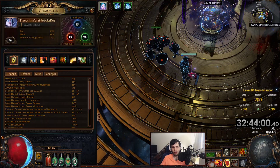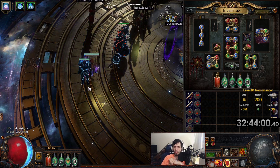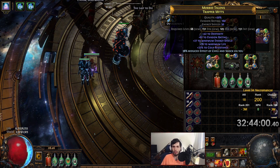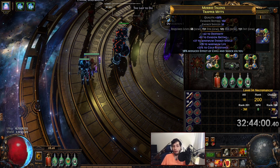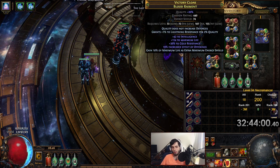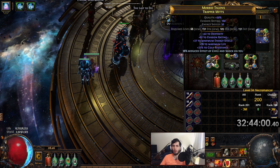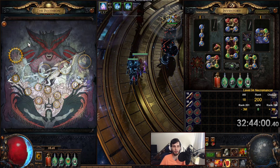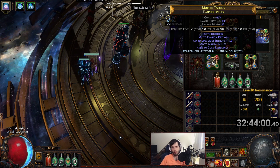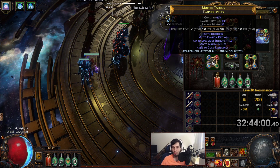That's the only changes to the tree. Moving on to almost every piece of gear — about half has been replaced. First the gloves: a decent amount of life, some energy shield, some evasion, some resistance, and most importantly some dex, which really helps because my chest piece requires 107 dex. These are pretty solid. I also crafted on the reduced effective chill and shock mod on the gloves, and picked up the reduced chill pantheon today as well. Effectively chill and shock immune — you'll never have to care about it.